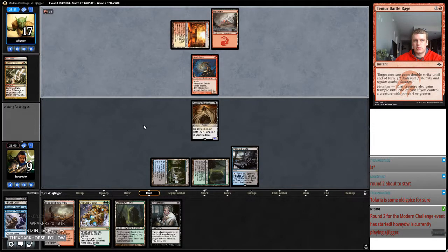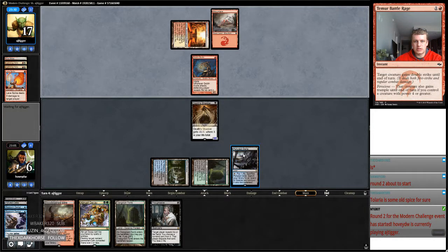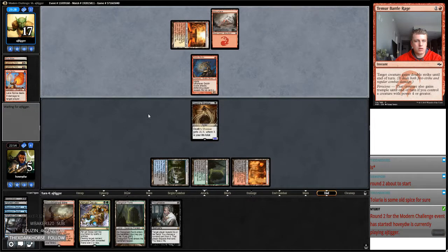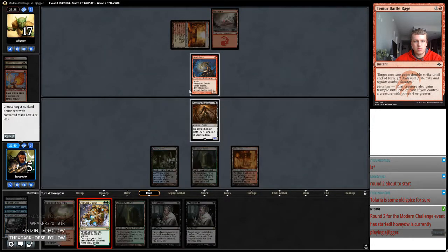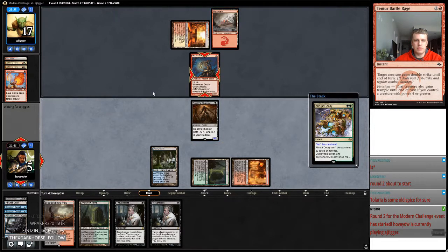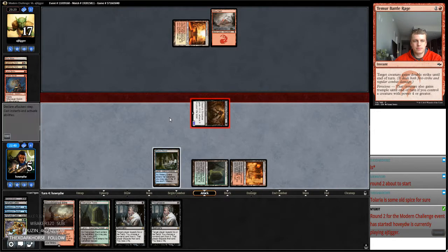I'm gonna block. Then we're gonna fetch a tapped red source and kind of hope our opponent doesn't have anything. I'm just gonna Decay this to make this a two-turn clock. I know eight and eight is only sixteen, but I'm gonna assume that my opponent has at least one spell of interaction here. We're just gonna ask our opponent — if they have it, they have it; if they don't, they don't.